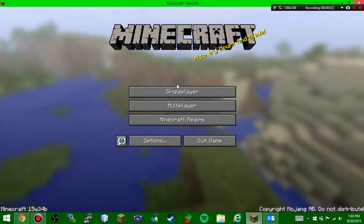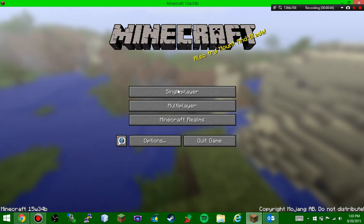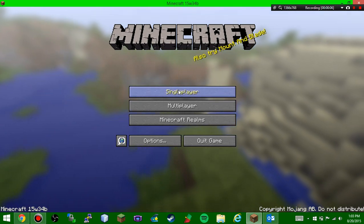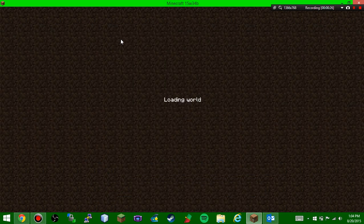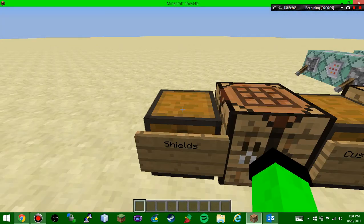Hey guys, Mushroom Gecko here. Welcome to Minecraft 15w34b — this is the new snapshot for 1.9. It shows you what version your world is, a little picture of your world, and everything that's activated. Pretty cool, so let's go in and begin.